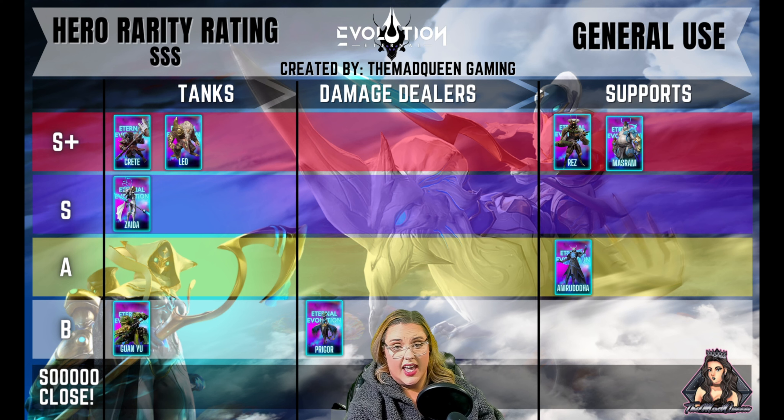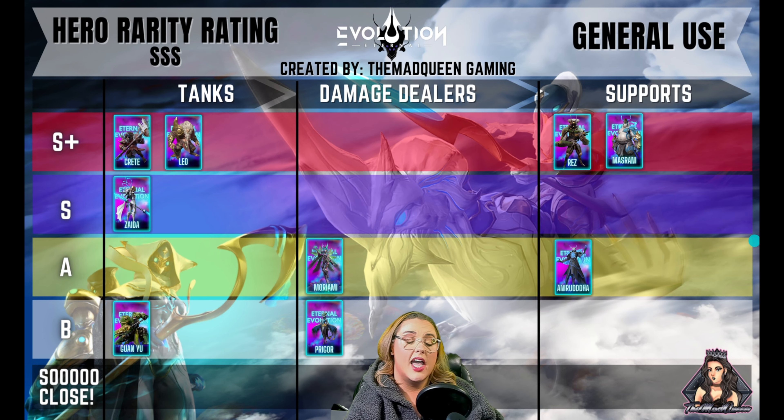I have Prigger in the B tier. Prigger has the ability to be in the S tier, but unfortunately for that to happen she has to have extremely high in-game gear, or she needs to be paired with Morami.